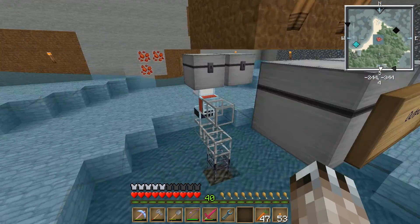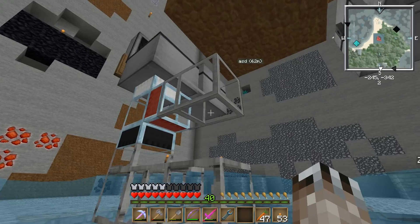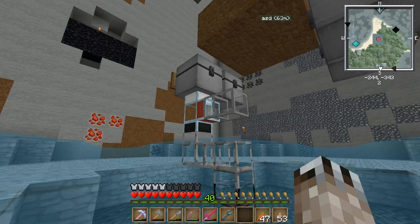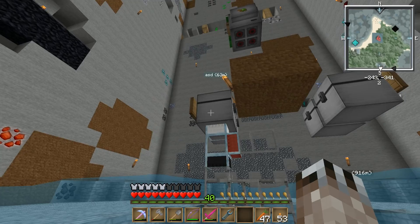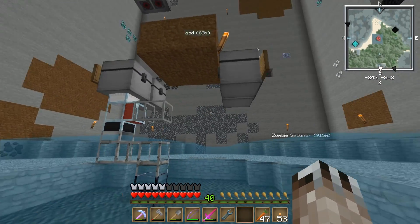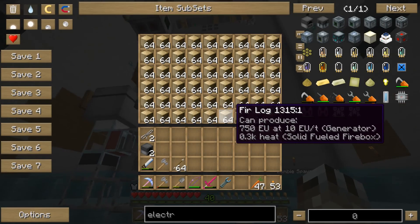Anyways, it has these four chests. This one's for saplings - you can see the water's going to collect any dropped saplings and put them into that chest. This diamond pipe is just to detect if this chest is full of saplings, and if it is, it'll send them to red. This is the output chest - this is where all the wood goes.